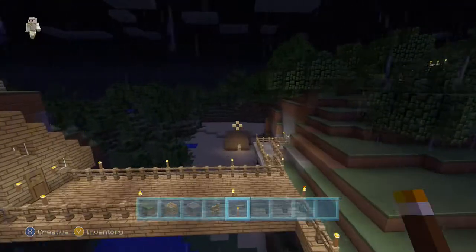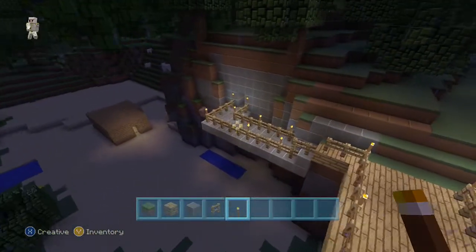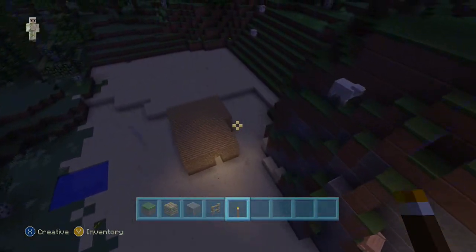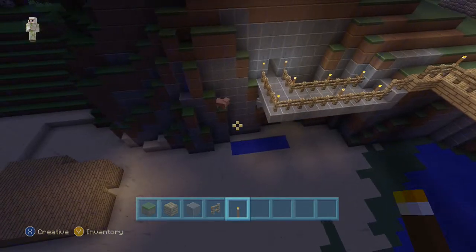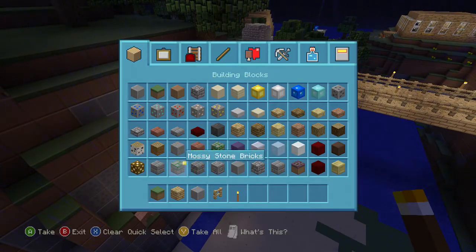Fixed for attaching fences to cobblestone walls. Fixed for invisibility potions not making sheep completely invisible. Fixed for gamertag being invisible when using an invisibility potion — because then what's the point of invisibility? Fixed for tame wolves with invisibility becoming visible when swimming in water. Fixed to let bonus chests spawn in pre-TU14 worlds. Fixed an issue causing stationary network players to oscillate between two slightly different positions.